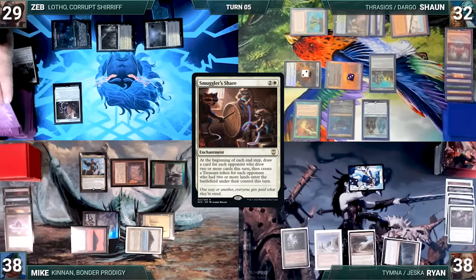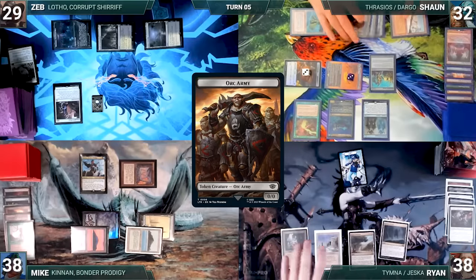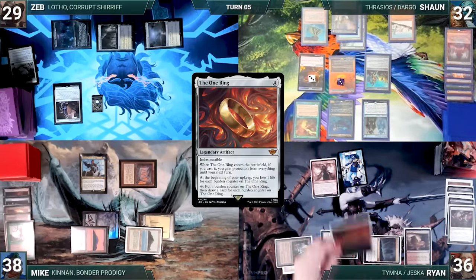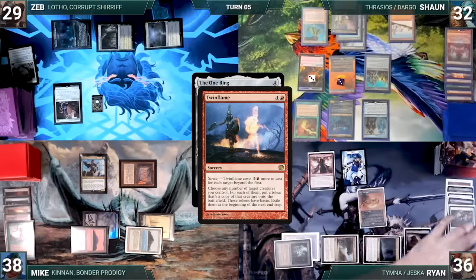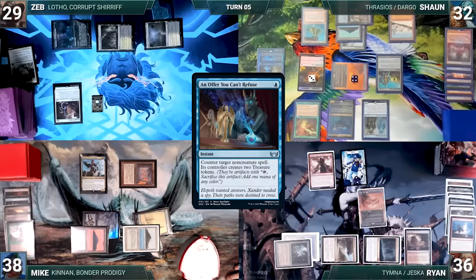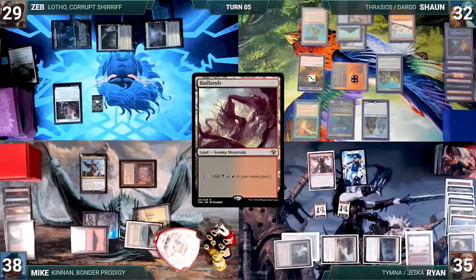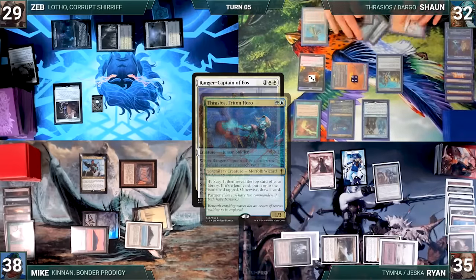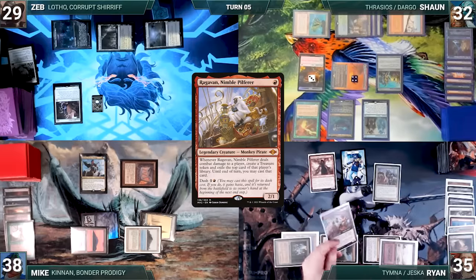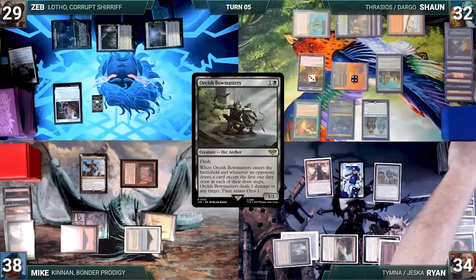At the end of Sean's turn, Smuggler's Share triggers — Zeb draws and creates a treasure. Bowmasters triggers — Sean kills Finehorn Elves and amasses one. The turn moves to Ryan, and Sean untaps with Ryan through Seedborn. Ryan draws and plays an Arid Mesa. He casts Dragon's Rage Channeler, then taps Ancient Tomb to help cast the One Ring. Channeler triggers and Ryan surveils a Twin Flame into his graveyard. In response, Sean activates the One Ring, adding a counter and drawing four cards, then casts An Offer You Can't Refuse. The One Ring is countered and Ryan creates two treasures. Ryan cracks his Arid Mesa, fetches up a Badlands, and casts Ranger Captain of Eos. In response, Sean activates Thrasios, scrying one and revealing Life's Legacy into his hand. Ranger Captain enters and Ryan fetches Ragavan, Nimble Pilferer into his hand. Ryan passes. At end of turn, Smuggler's Share triggers — Zeb draws and creates a treasure. Bowmasters triggers — Sean pings Ryan for one and amasses one.